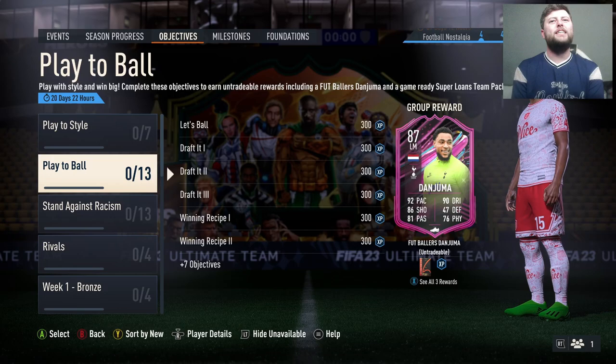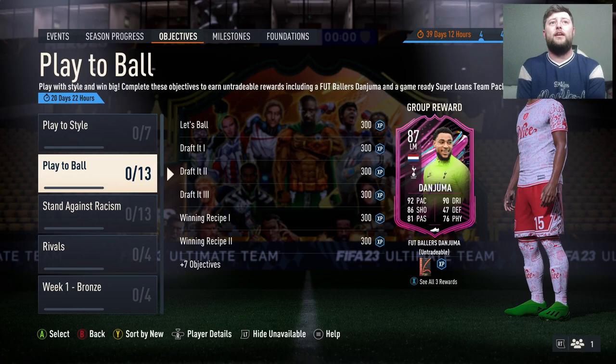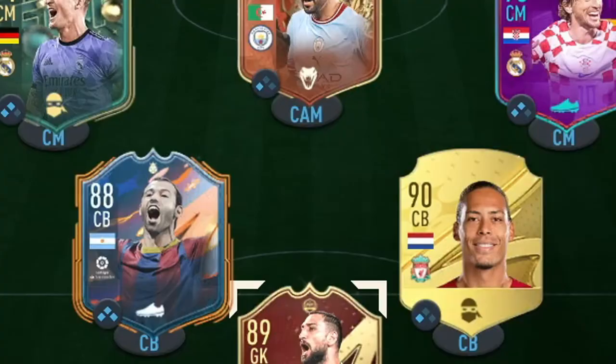We've got another objective called Play to Ball, with an 87 Danjuma as well as a Super Loans team pack. If you're wondering what that is, it is 11 players of 99-rated loans. If you're brand new to the game, that is a must-do. I don't know what sort of ratings are in it but it's definitely going to be a good one.